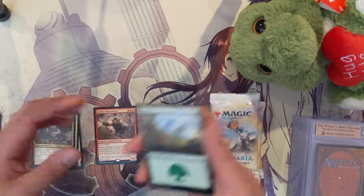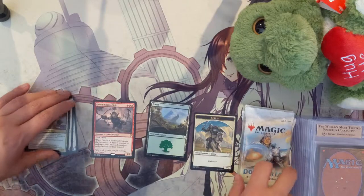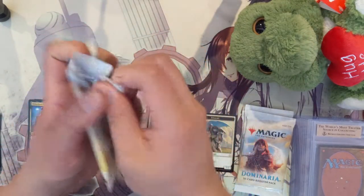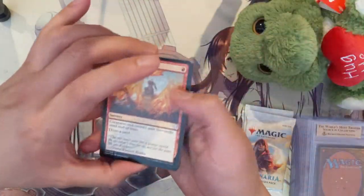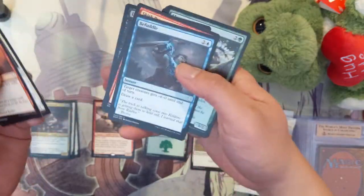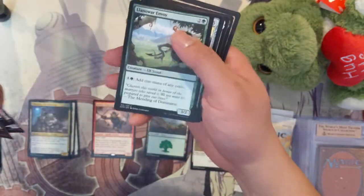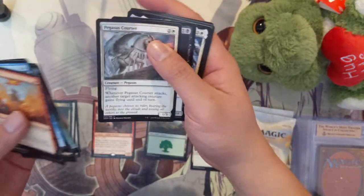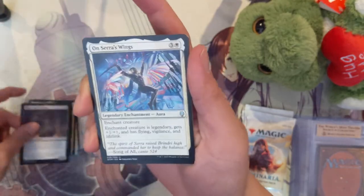I feel like the Goblin Chain Whirler is very unbalanced, but it makes sense. Three three, three four, three red isn't nothing to get excited about. Add first strike — okay, that makes it not great — but then add its enter-the-battlefield ability and, yeah, not a great card but makes sense. I have no problems with it. We got a Lingering Phantom on Sarah's Wings.